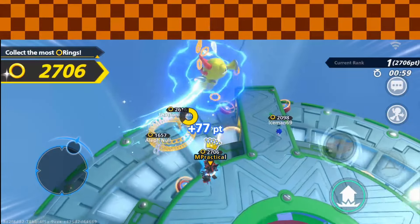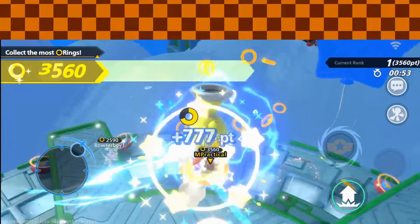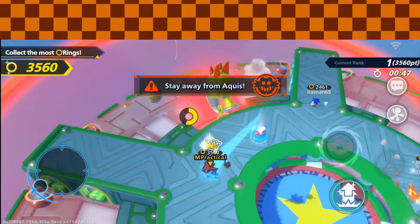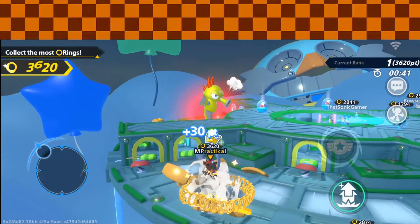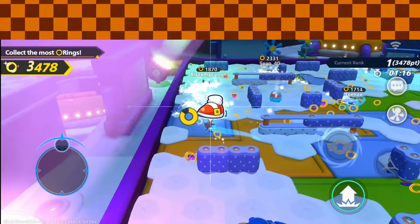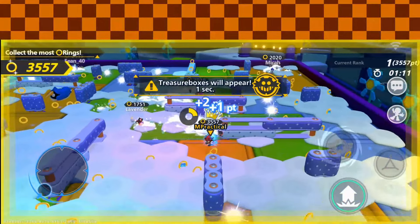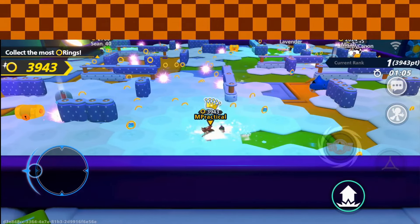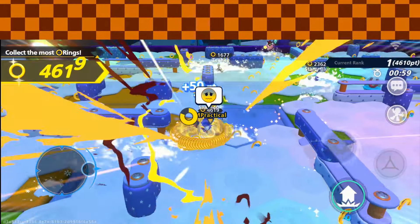Round three is where you make or break it — this is where you get your W or your L. You've survived two stages and now have to win the final stage. There are a lot of catch-up mechanics in round three so you can make it from last to first, depending on how you play it. Everything in round three is a ring battle. Plenty of stages have action items, speed boosts, and attack items so you can target opponents.